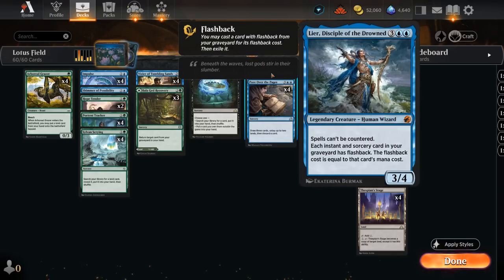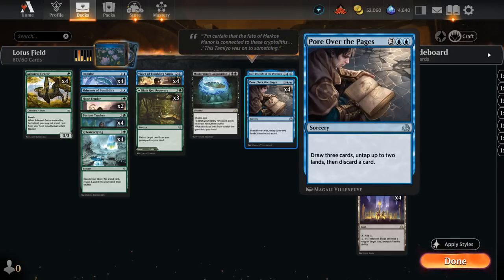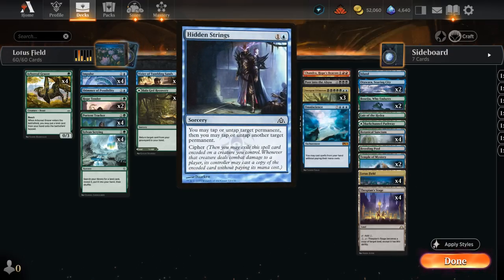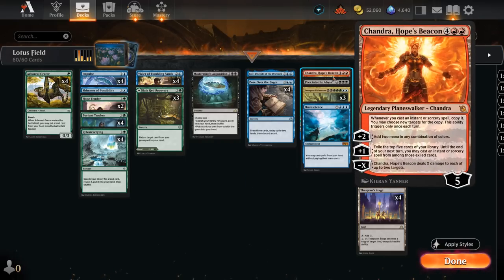We have a Leer, Disciple of the Drowned to give our instants and sorceries a flashback — very nice alongside Pour Over the Pages with double Lotus Field to keep generating mana and drawing cards. Not having Hidden Strings is a pretty big drawback, since Leer alongside Hidden Strings can be quite powerful for generating more mana. The same applies to Chandra, which is also quite good alongside Hidden Strings.